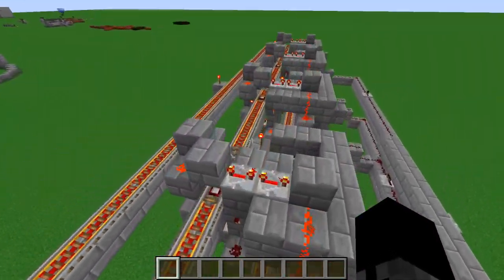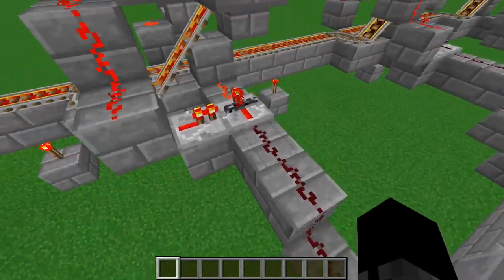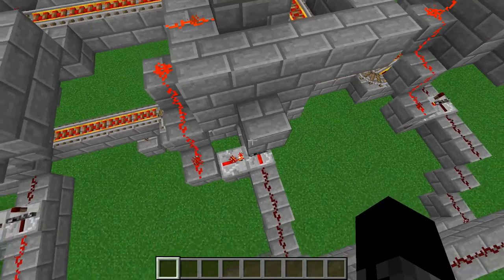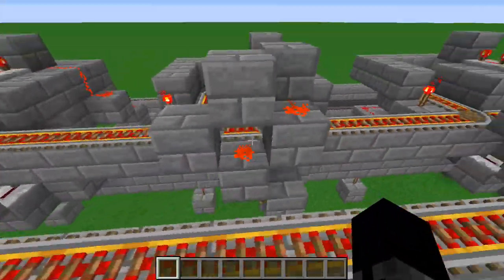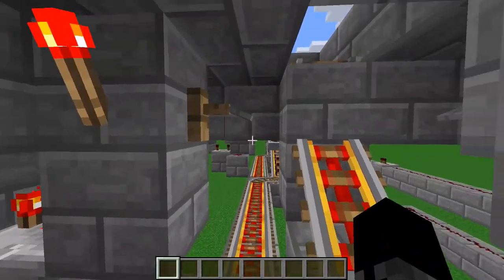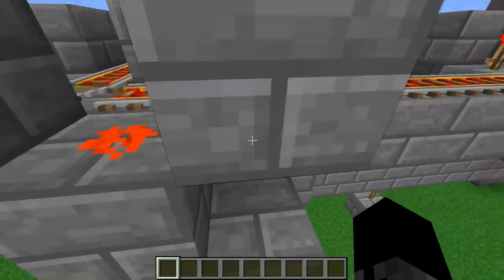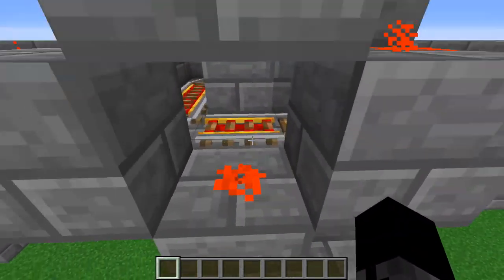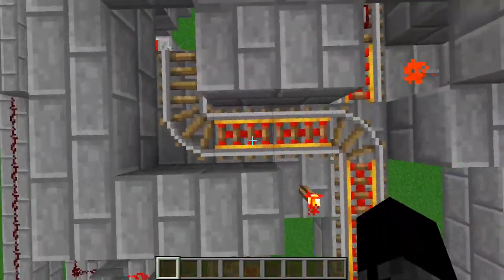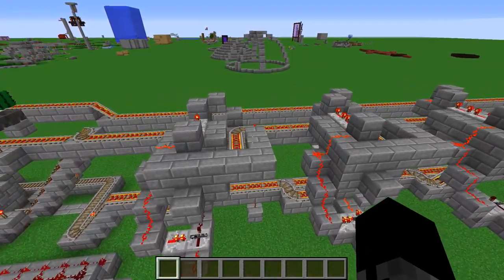And then this minecart, because this is now empty, is going to be switched off as soon as it passes the detector rail. Because this is empty, this is giving us the power here which turns off this torch. So when the detector rail gets turned on, this torch will get turned off, which causes this to switch and we get the minecart going right into here — where it belongs — because that's the missing place and it will always work like that.